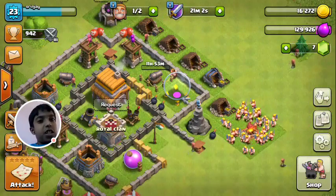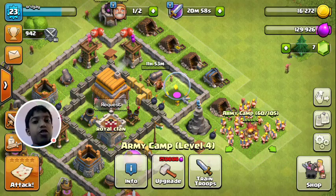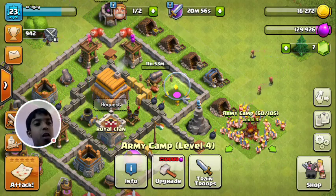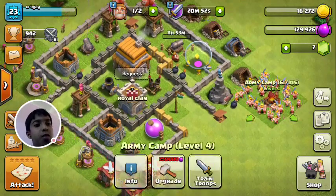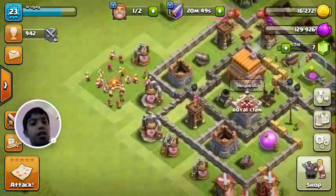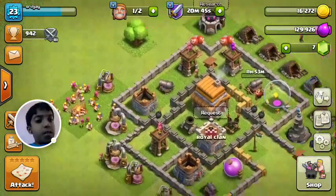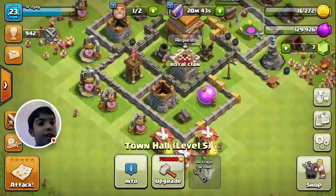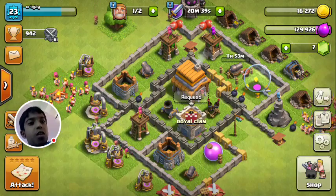You can see here the army camp has 60 troops and the space is 105. I have barbarians and archers. My town hall is level 5 — the walls I still have to upgrade.